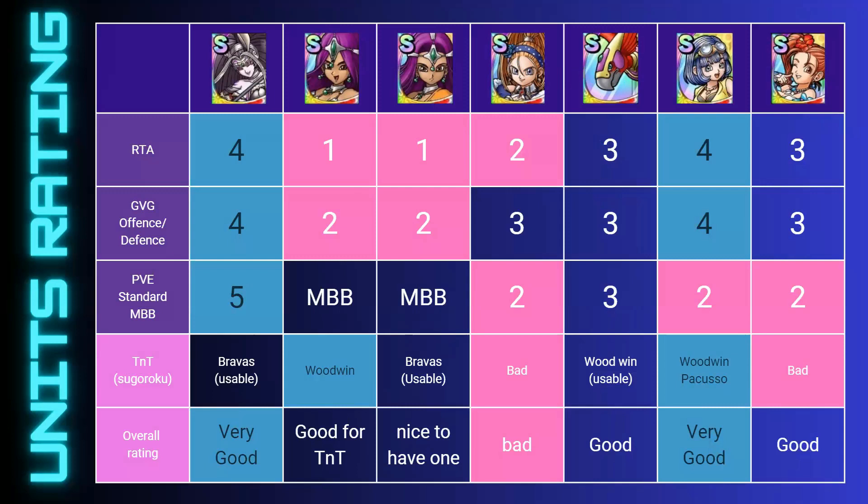Hook Up — seen around in RTA, seen in GVG offense and defense, some potential PVE use but not so much. Average in TNT, usable in one stage — maybe usable to good because she has a revive and heal ability. Overall I think she's a good unit to gain awakening on if you already have her, and if it's a first copy she's absolutely great to add to your box.